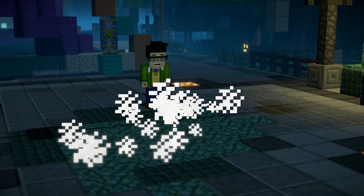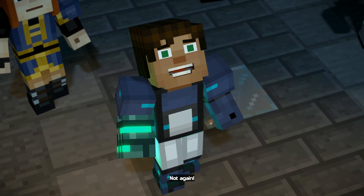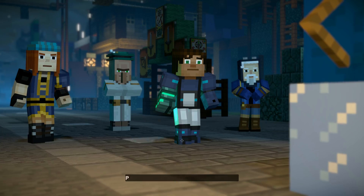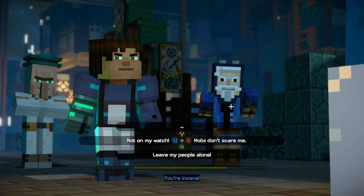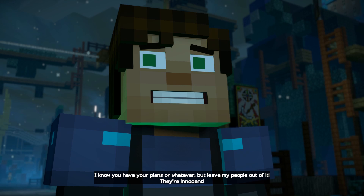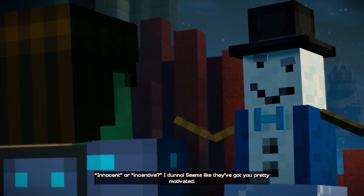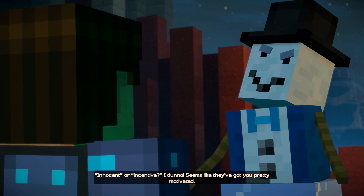What now, admin? What again? You hear that? That's a diamond class wave of doom and destruction headed right for town. Pretty good, right? Been working on that one. You're insane — leave my people alone! I know you have your plans or whatever, but leave my people out of it — they're innocent. This is what happens when admins get bored — I'm sending a wave of mobs your way. Good luck with that.